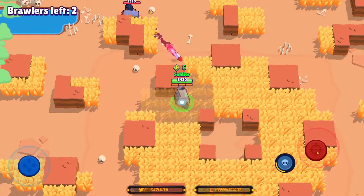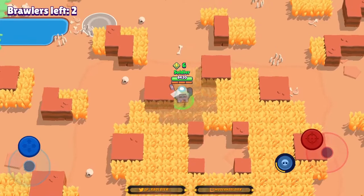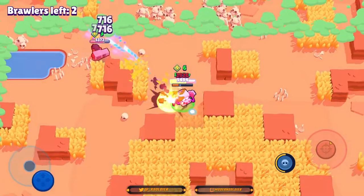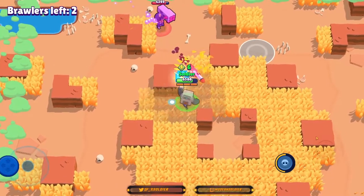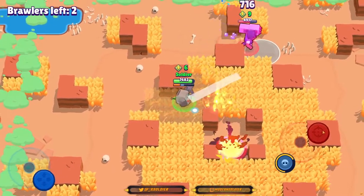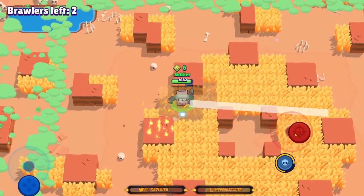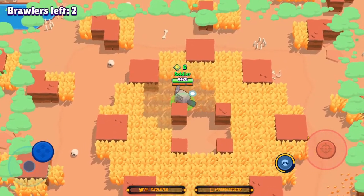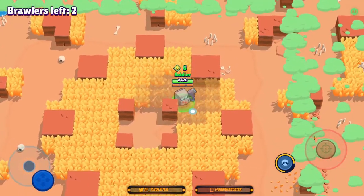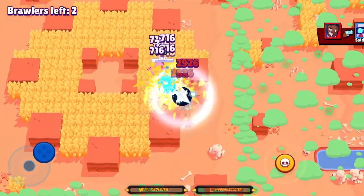I'm going to throw a curveball and walk up the top of the bushes because he probably thought we were going around the bottom. I'm not too fussed about getting the kill — we have the better position in the middle of the map. I'm going to wait for him to make a mistake or overextend. Even if he gets that energy drink, we can still take him out. We managed to weaken him a lot — if he goes for us now with that much health, we'll get him even weaker. We're just chipping him down and we have the better position.